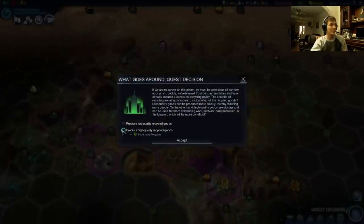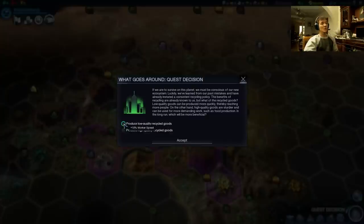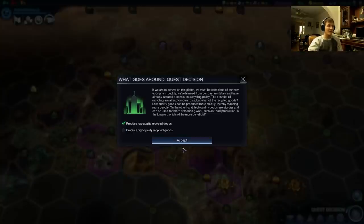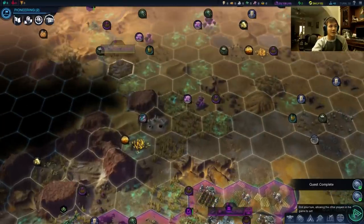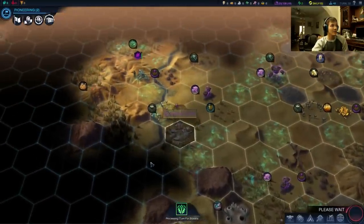Here we have the choice between plus one food from recyclers, which could be a safe choice considering food is an issue for us. But the plus 10% worker speed is just so good. Even though we already have the buff from the Pan-Asian Cooperative, I just can't turn this down. It's incredible.